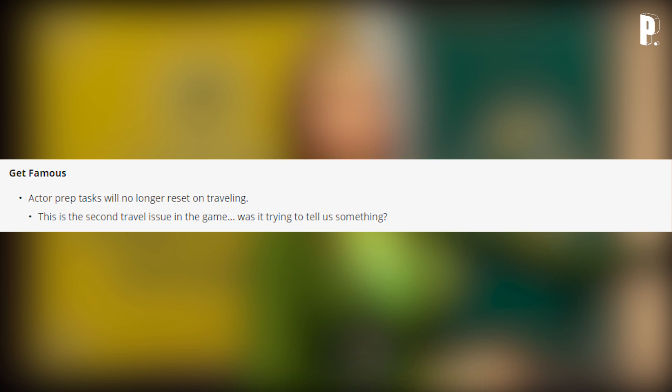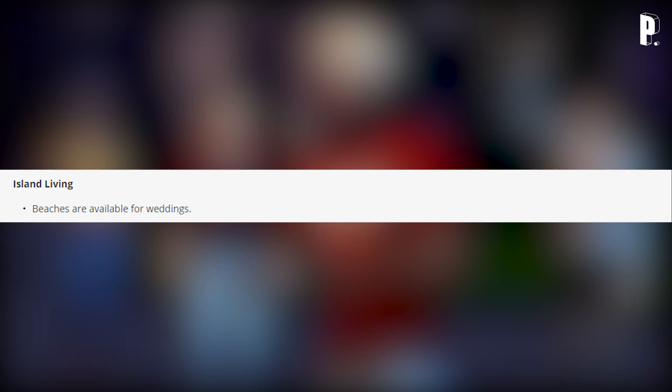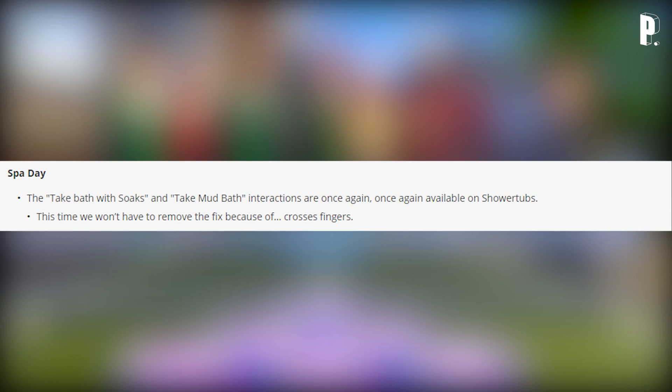This is the second travel issue in the game — was it trying to tell us something? Island Living: beaches are now available for weddings. Discover University: sims living in dorms should no longer receive high bills to live there.